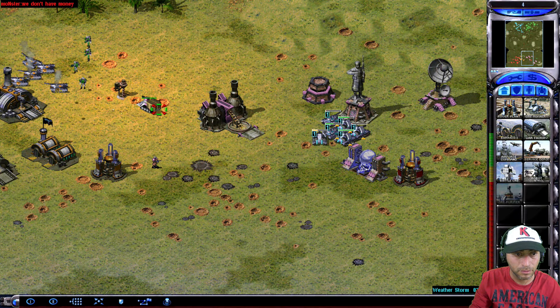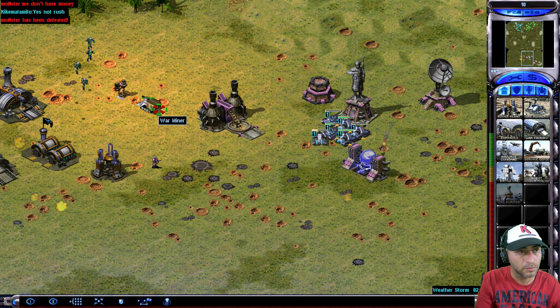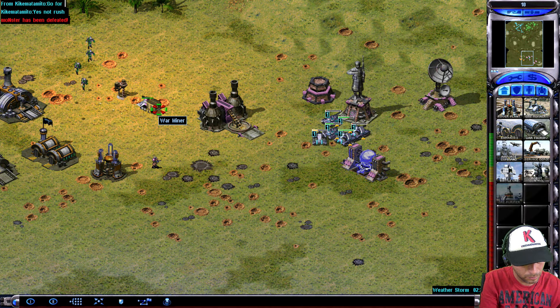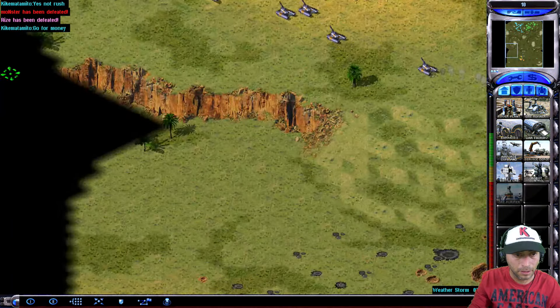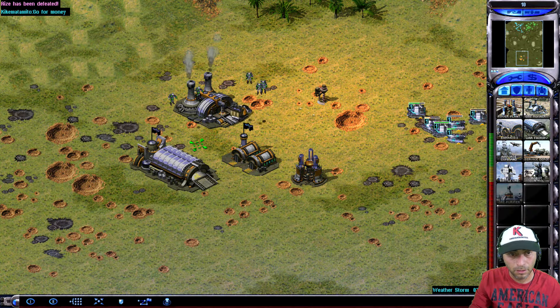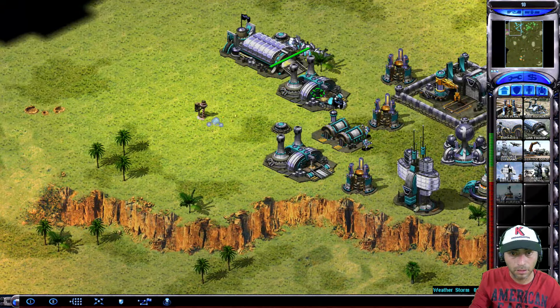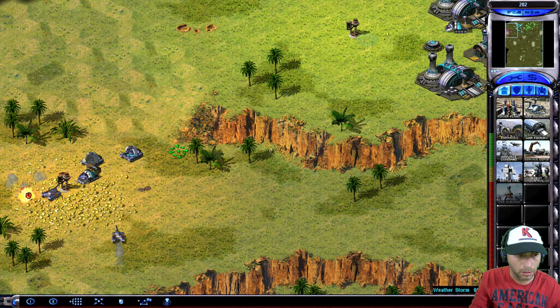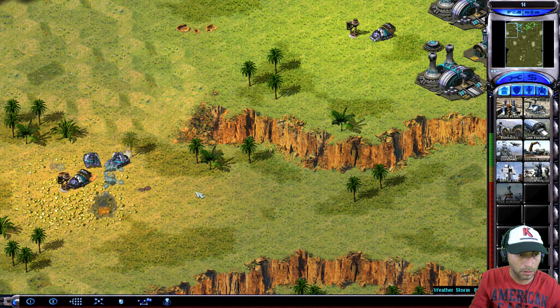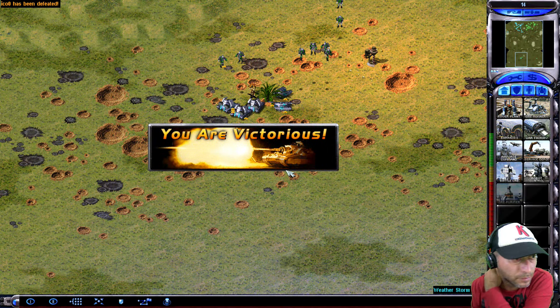Ready to roll. Player defeated. Unit ready. Player defeated. Good to go. Unit reporting. Securing position. Unit robo. Our ally is under attack. Unit ready. Unit promoted. Unit promoted. You are victorious. Yeah! Player defeated.